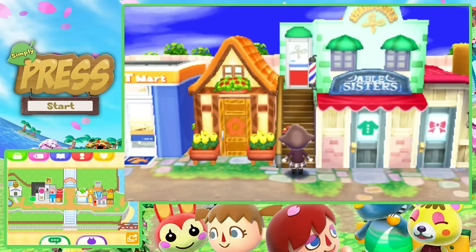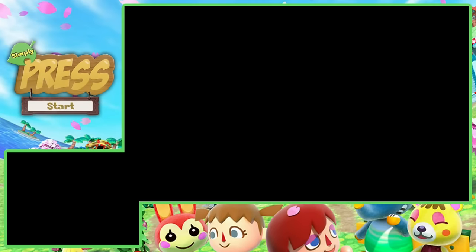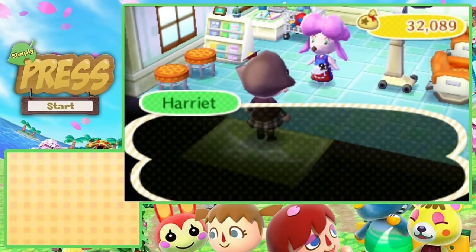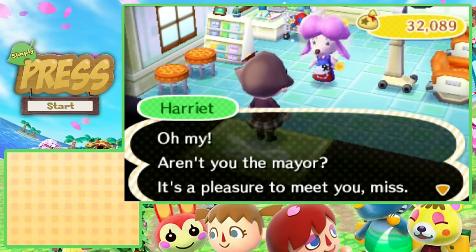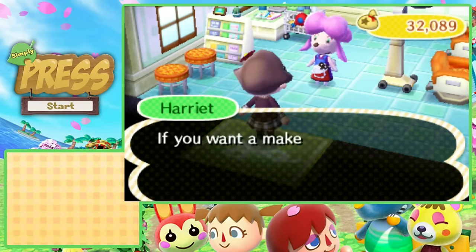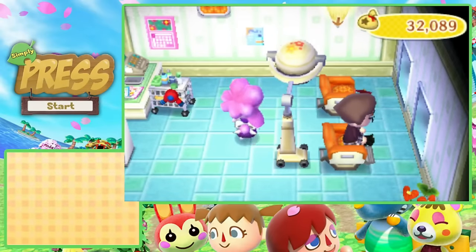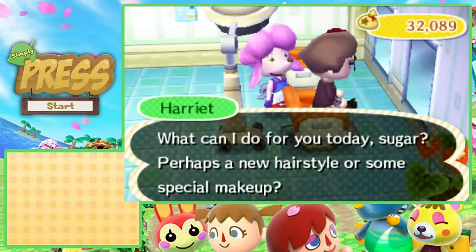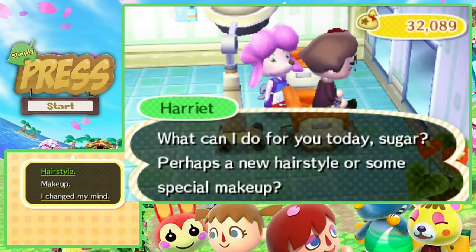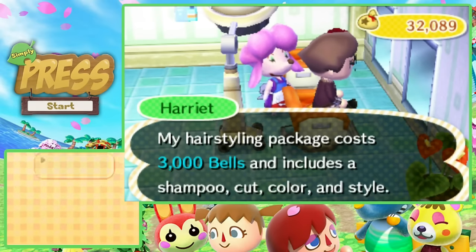Shampooodle is finally done! We're going to get our hair done and look absolutely amazing. Harriet welcomes us and explains she helps people wear their inner beauty on the outside. She offers a new hairstyle or special makeup. I go for the hair — I need it so badly. It costs 3,000 bells, which is fair enough.